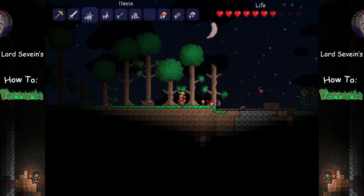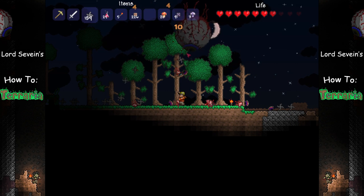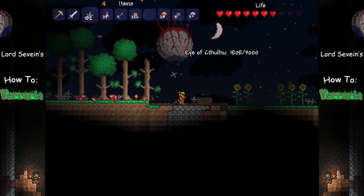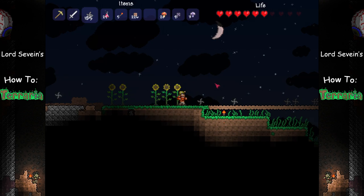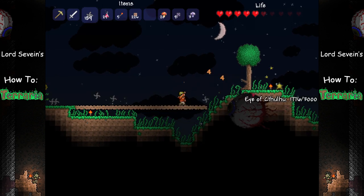This fight is pretty simple — just be sure to dodge the Eye and hit it with ranged attacks when you can. I strongly advocate the use of shurikens over a bow and arrow because they have the ability to hit multiple targets. This is pretty important in the first phase when you have to hit the Servants of Cthulhu and the Eye itself.